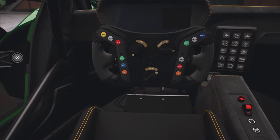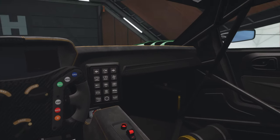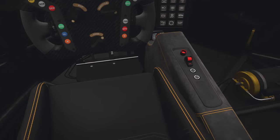But it is very cool in here. The carbon fibre wheel with all of your buttons — there are far too many buttons, but it is a pretty amazing place. It's even got gold stitching.